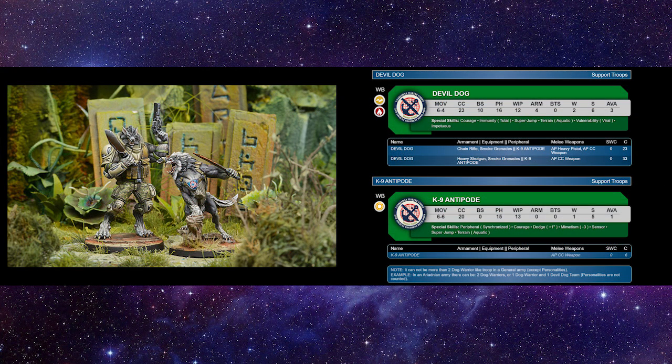I love the Devil Dog team, and any good Ariadna player knows you've got to abuse them. They went down in cost. They still have courage, total immunity, super jump, and terrain aquatic — they're the Marines, and Devil Dog is a term for a Marine. They still have vulnerability to viral and they're impetuous irregular. The basic profile has a chain rifle, smoke grenades, and your antipode with an AP heavy pistol and AP close combat weapon for 23 points. If you want to go more expensive, get the heavy shotgun — his BS is only 10, but he's shooting on 16s with a heavy shotgun and he's 33 points.